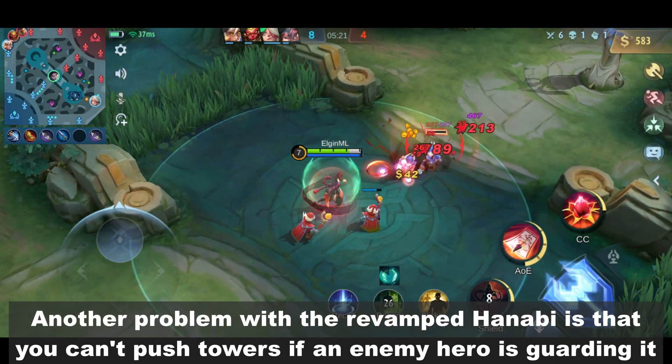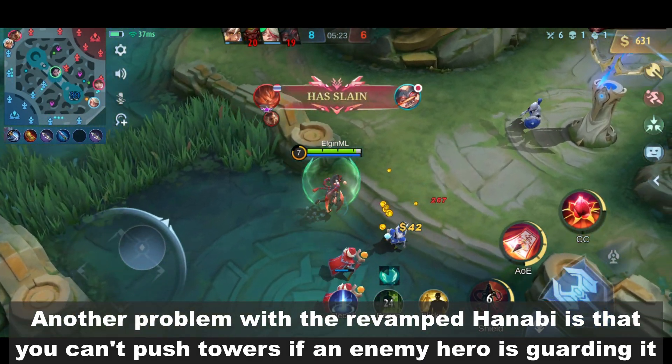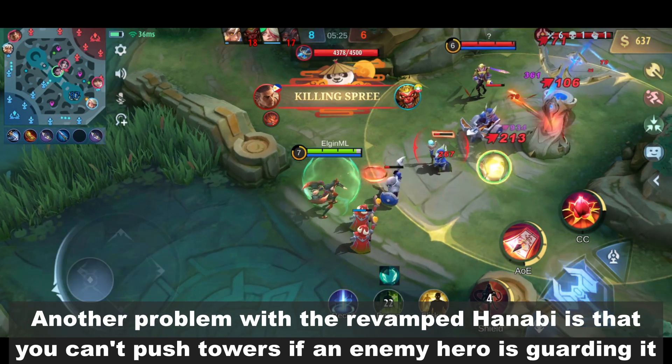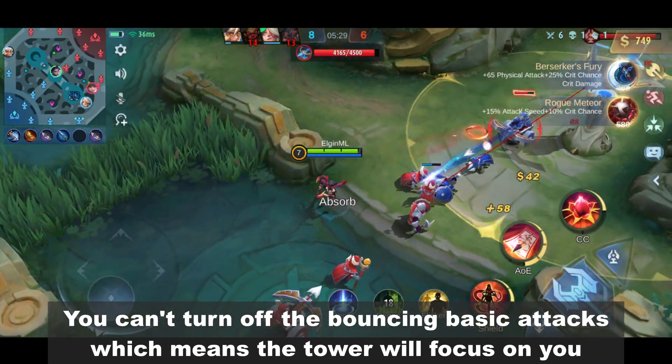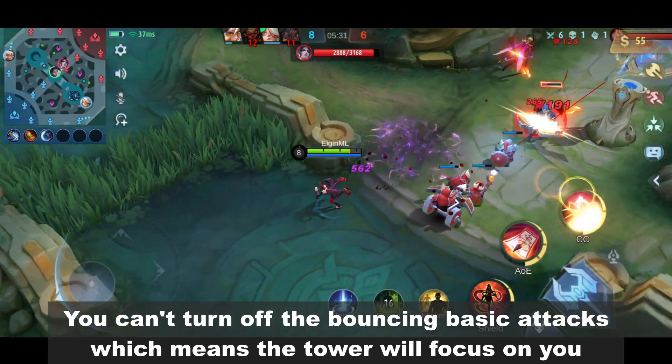Another problem with the revamped Hanabi is that you can't push towers if an enemy hero is guarding it. You can't turn off the bouncing basic attacks, which means the tower will focus on you.